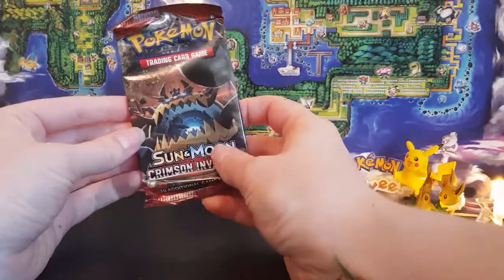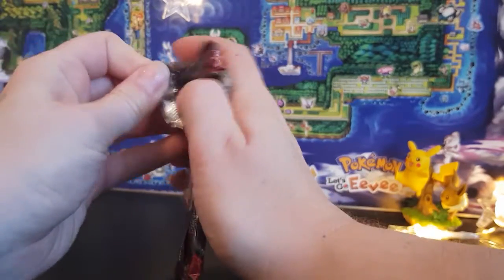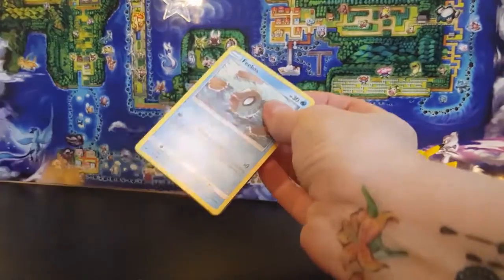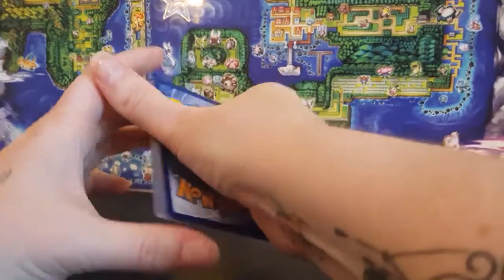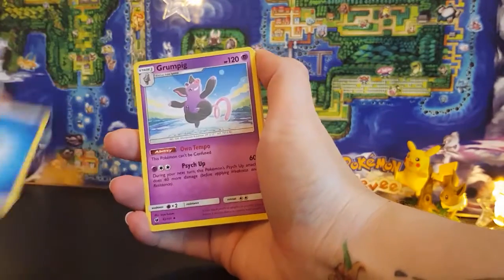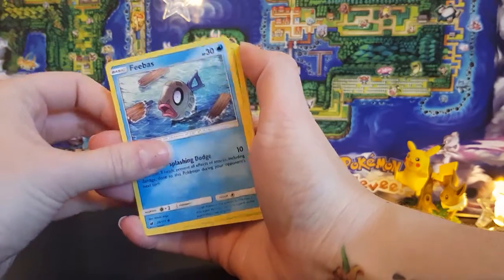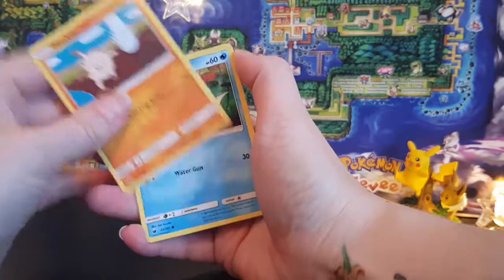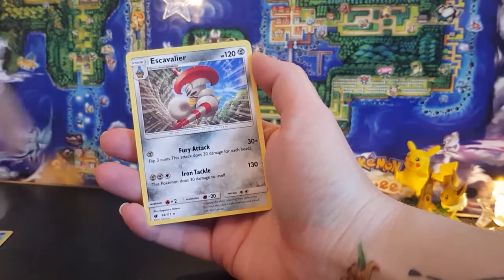Okay and last pack — this is going to be a quick opening today so we've got Crimson Invasion. That is the code card. Okay: Water Energy, Grumpig, Marwile, Emolga, Feebas, Kartana, Jangmo-o, Mankey, Remoraid, a First Holo Pikachu, and an Escavalier.